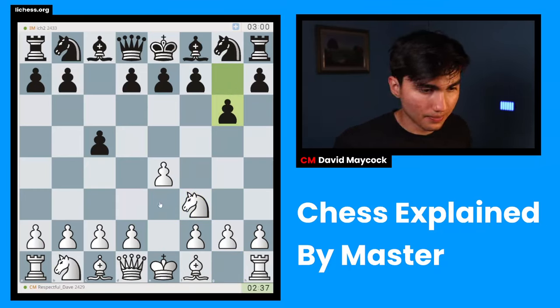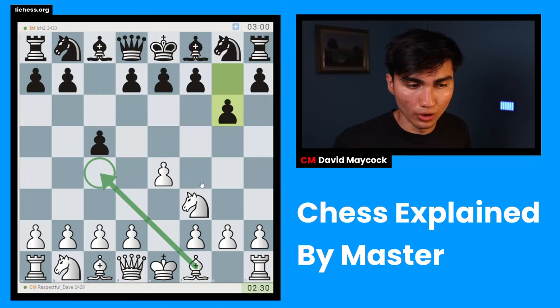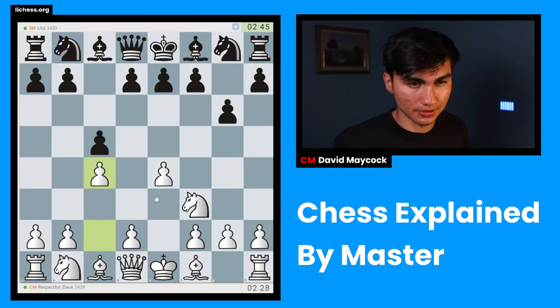So here I could play C4. There are other sidelines like Bc4, but I think I'm going to go for C4, going for the Maroxi bind. These two pawns are pretty efficient at stopping D5 — D5 cannot be achieved — even if black prepares it, because I'm probably going to have a knight on C3.